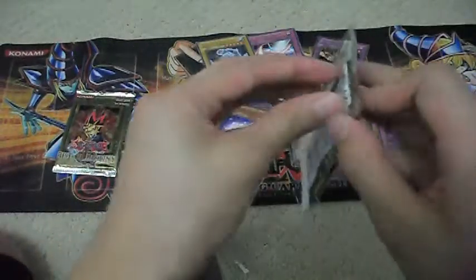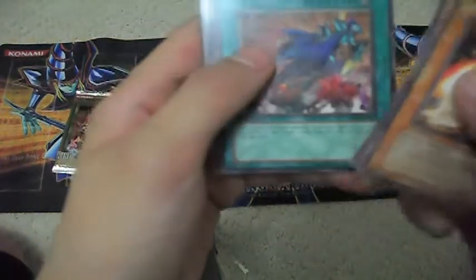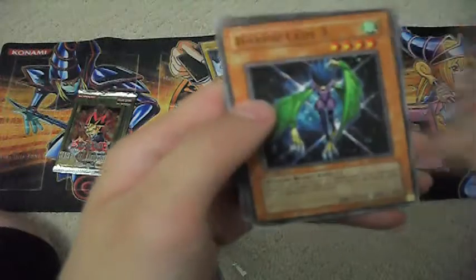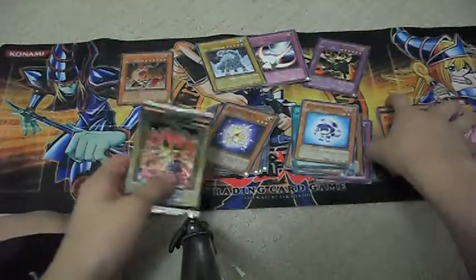Second pack of Rise of Destiny. We get a Raging Flamesprite, another Xin Zhen Hu, Rock the Valley of Haze, Lightening the Load, Fullister Dragon, the Dual Mode Beast, Harpy Lady 3, Harpy Lady 1, Bokachi the Frightening Car, and Heavy Mech Support Platform. Not many good things right now.